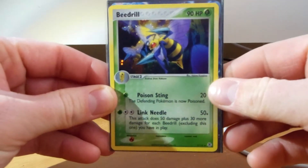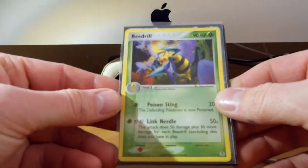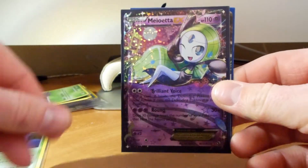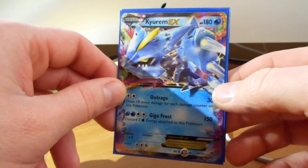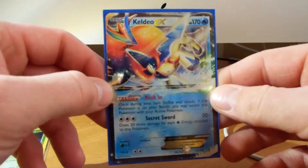Start out with a Beedrill Hollow — very cool, that is mint condition. Then we have some EXs. I have a Palkia EX, Melueta EX, a Kiram EX — very cool, I love this card — and a Kelio EX.